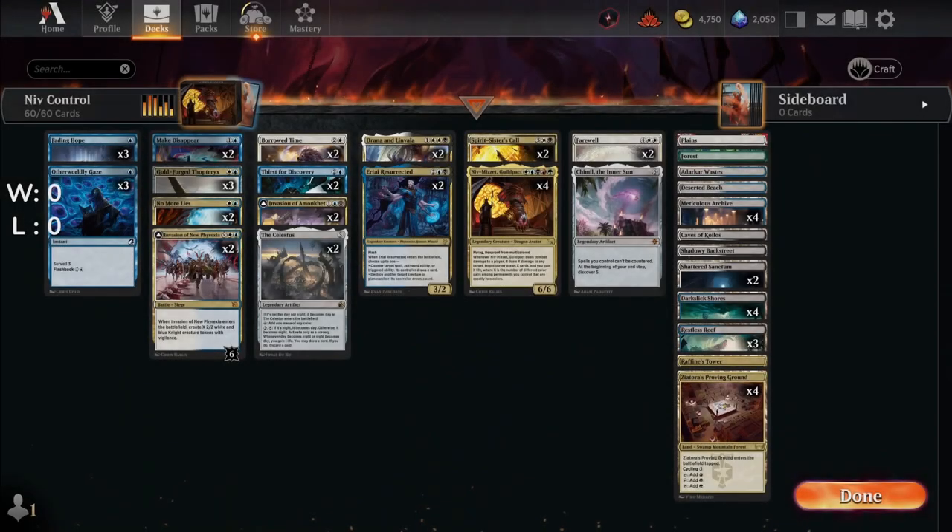I saved the best for last: Niv Control. I went 10 and 0. We don't have the luxury of green because we went Esper — blue, black, white. What do blue mages love? Mana rocks. The Celestus — tap for any color, gains life, draws cards — a Swiss army knife that actually works.